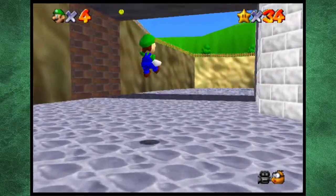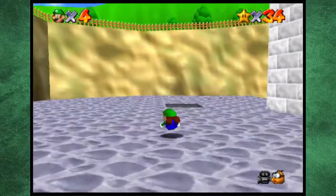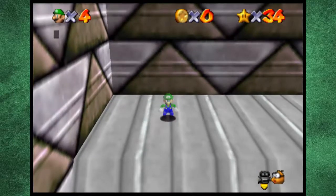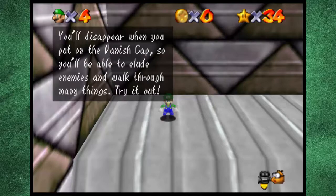And you actually have access to a brand new level which is over here, which we're going to be doing today. Welcome to the Vanish Cap Switch Course. All of the blue blocks you find will become solid once you step on the cap switch. You'll disappear when you put on the vanish cap, so you'll be able to loot enemies and walk through many things straight out.